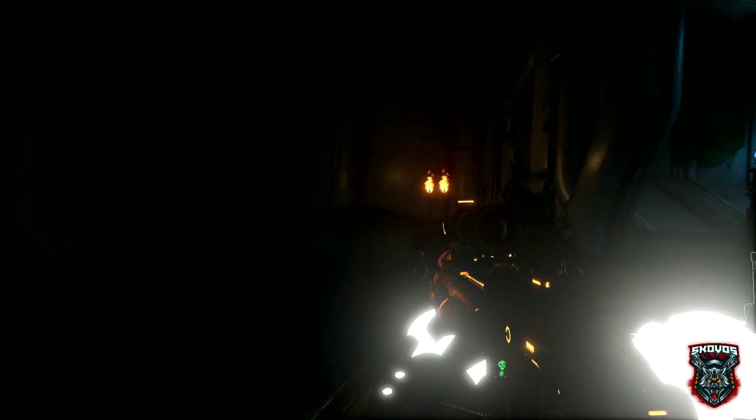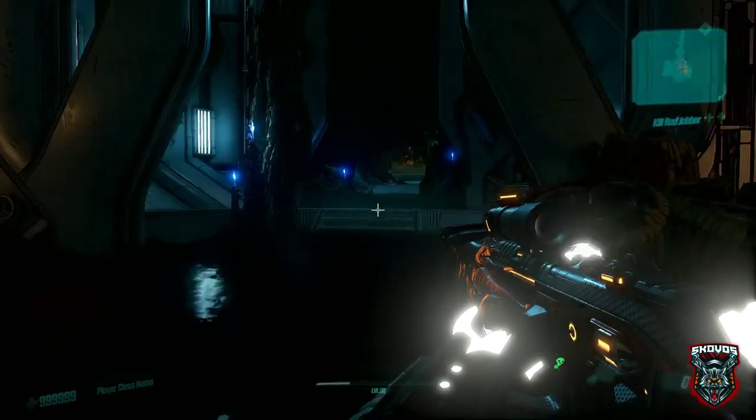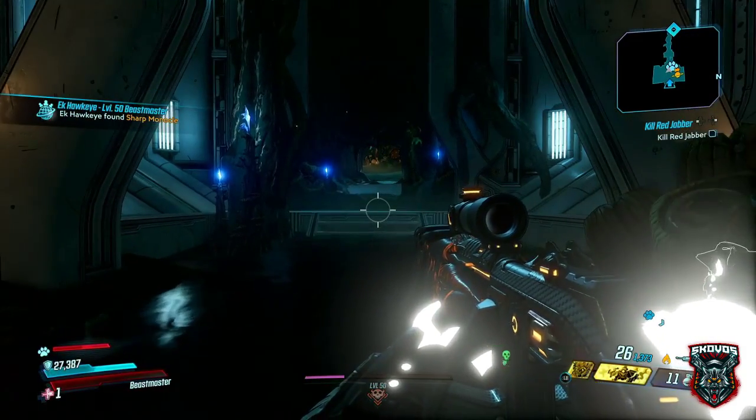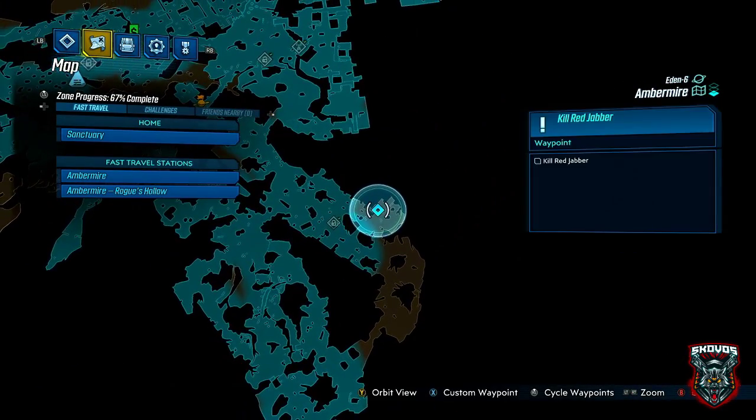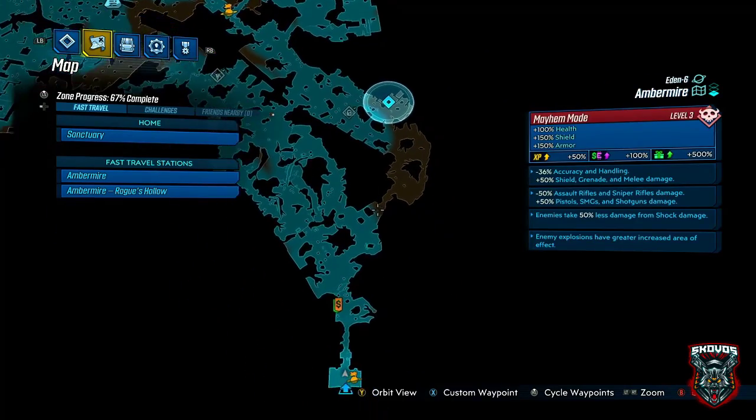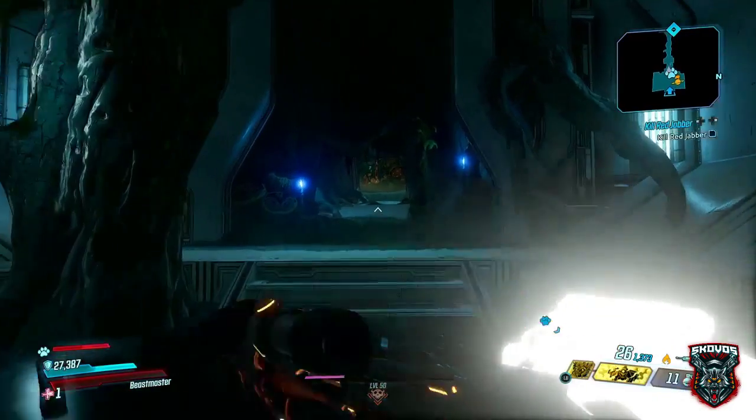So the Red Jabber is a midget that hurls acid balls at you. He's guarded by a bunch of different jabbers, several badass jabbers included, especially if you're going to be on Mayhem 3 or True Vault Hunter Mode or both. So you're definitely going to have a fight going down in that area, and hopefully a bunch of that sweet precious loot.